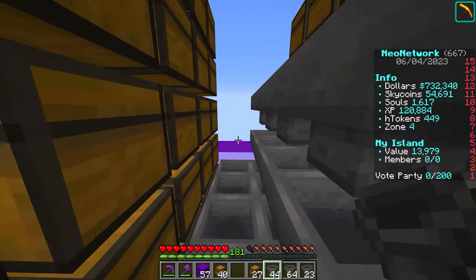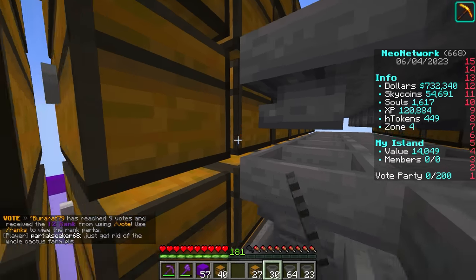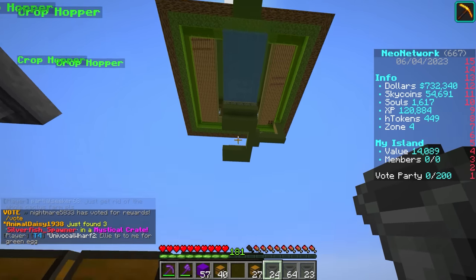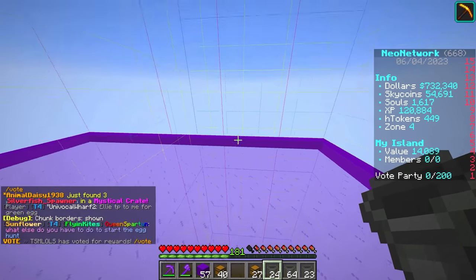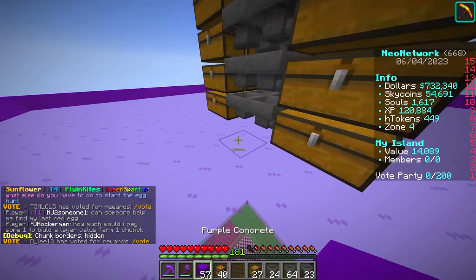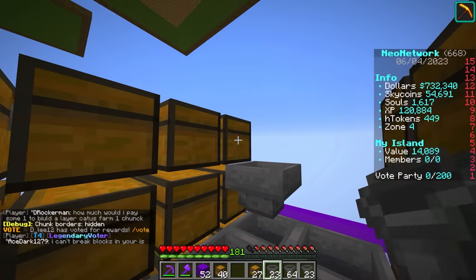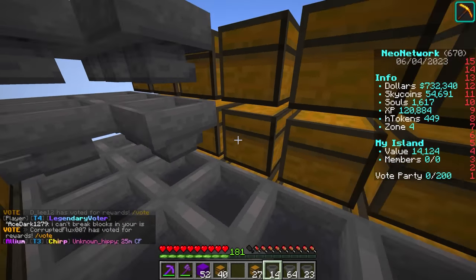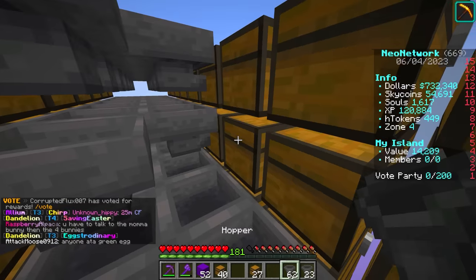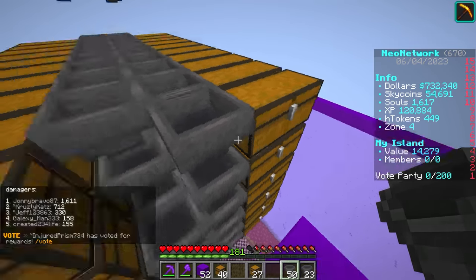Our cobblestone generator is actually in this chunk, so we can have our storage down here. It might be a good idea to have a central area for all our chunk hopper storage stuff, because you're going to get a lot of it. I just need sell wands — that's my number one thing. I need to start breaking the lucky block more. Eventually, once we get enough money, we can buy them off the auction house, but they get sniped up real fast.